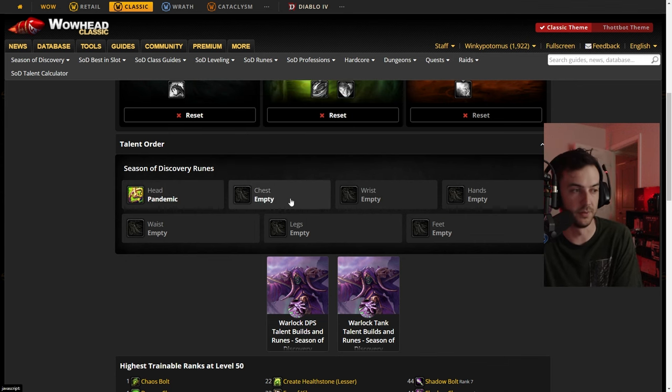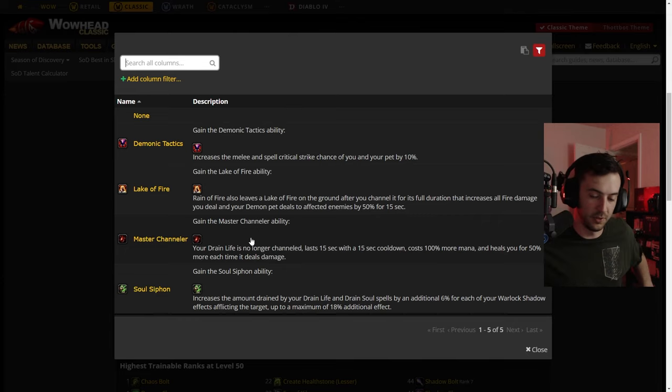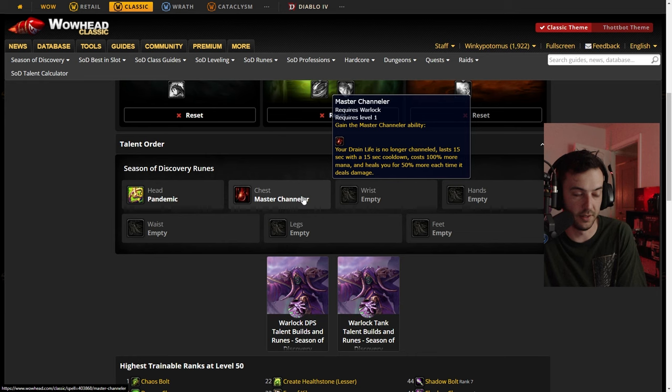Next we'll talk about the chest rune: Master Channeler. You have to run Master Channeler because this is the bread and butter of the build. This is what gives Drain Life a non-channeled effect — it's absurdly good. So we're running Master Channeler of course.